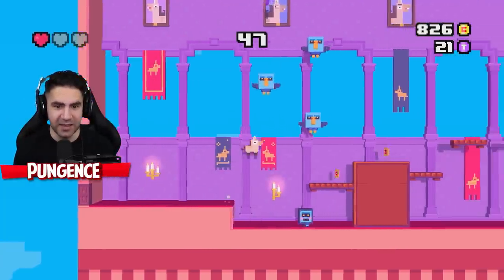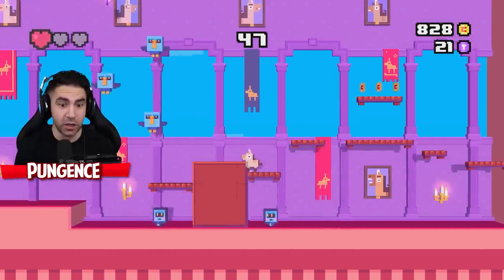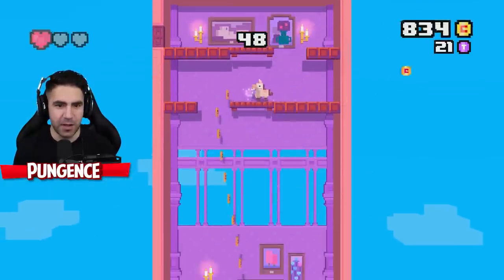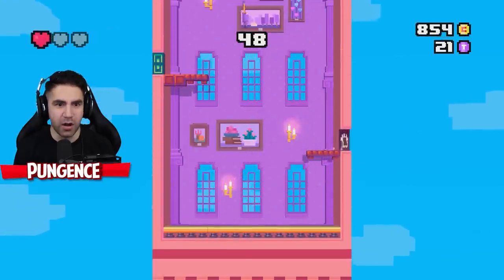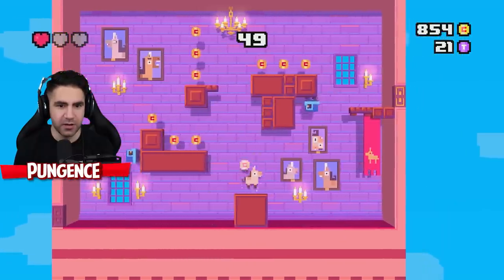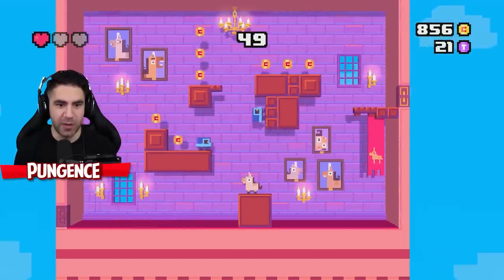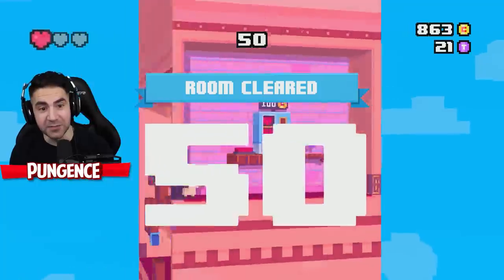We got birds all over the place, got that guy coming after me, get away from me! We're at 831. It stinks, I have to keep wasting all my coins. What's that green door? I wonder what that green door is for. We gotta play it safe. We're back down here playing it safe. Jump up here. Level 50!